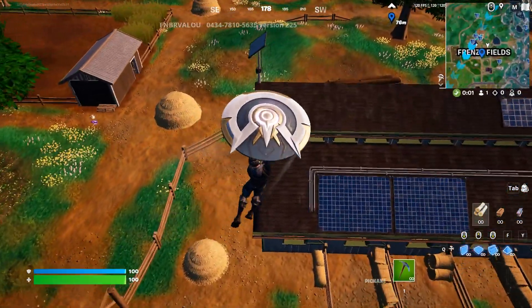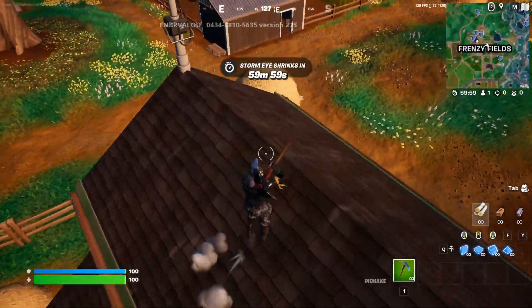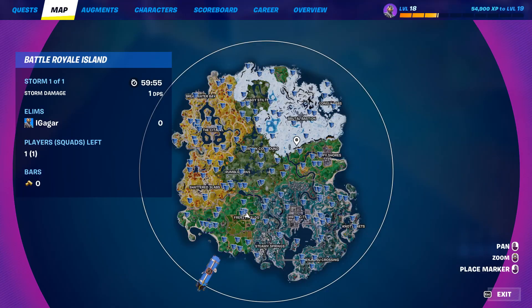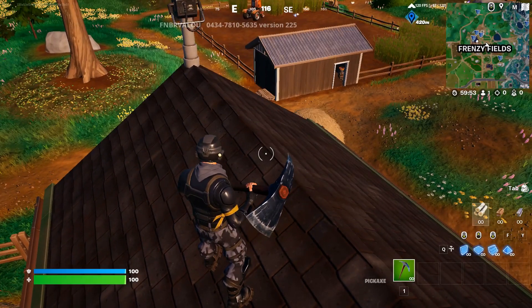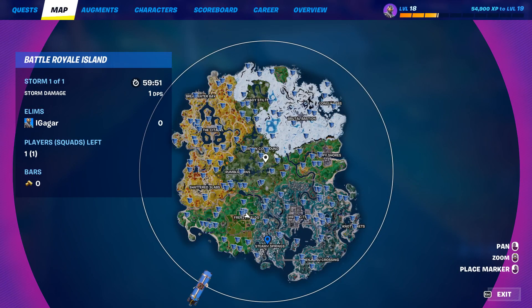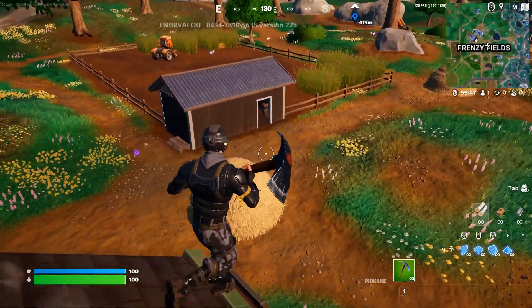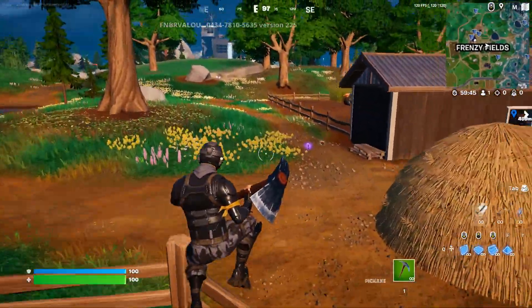After you land in one named location, you can either leave the game and start a new one and go to the next, or try the faster way — land in multiple named locations within the same game, if that works.